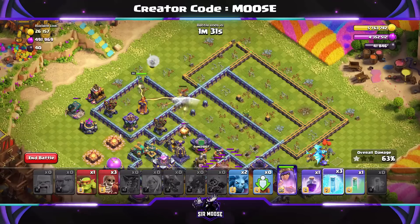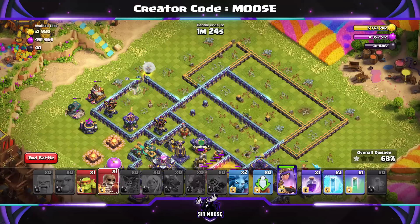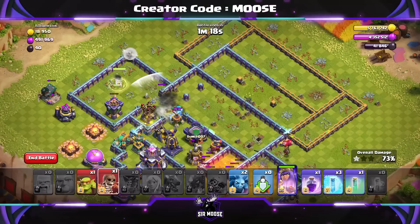Then the Queen will hopefully move in to take out that Multi Inferno — yes, she will! And then we can send in a Super Wall Breaker in just a moment. So this is looking okay so far, guys. It is a difficult challenge — it might take you a couple of attempts. But don't give up — just rewind the video and restart.